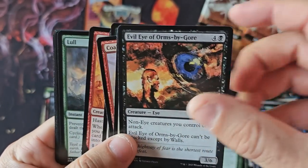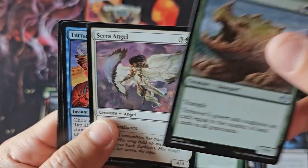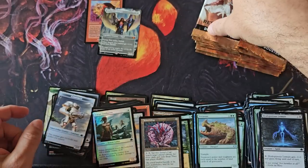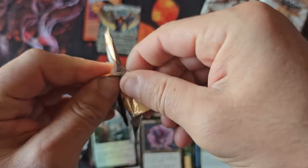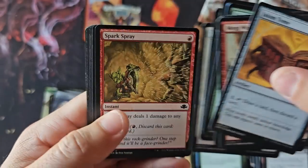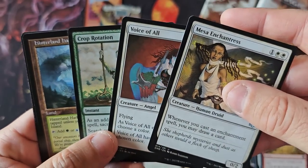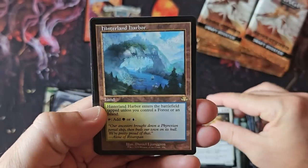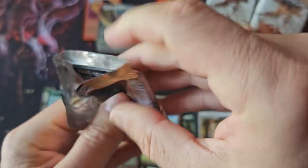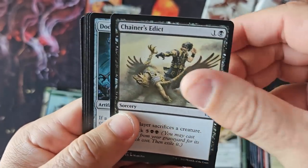Evil Eye of Orms-by-Gore — a flippin' common! Holy smokes. Jester's Cap Retro, Auctioneers, Javelineers. The market has lost all hope essentially that even good products like Dominaria Remastered or Modern Horizons 2 will recover. Mesa, Voice of Resurgence, Crop Rotation, Harbor — man, this set has so many good cards and these boxes are so cheap. It's mind-boggling, and nobody wants to touch this stuff. People are panicking.